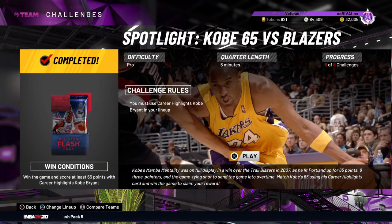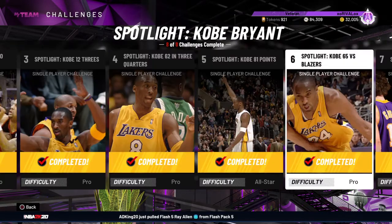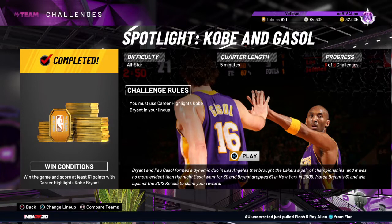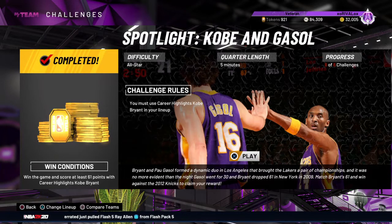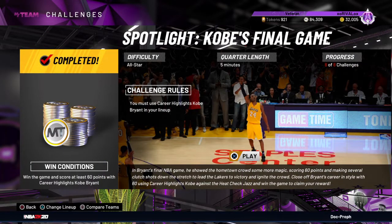Challenge six is 65 points on pro, so you know exactly what we're doing - Bucks playbook, chuck up threes, get those evo cards some stats. Not that hard at all. Challenge number seven is 61 points on all-star: if you made it through the 81 you're going to make it through the 61, it's exactly the same theory - quick through STS, and it's 20 points less so it's much easier. Our final challenge was all-star, five minutes, score 60 - well, you did 81 and you did 61, so what's 60?